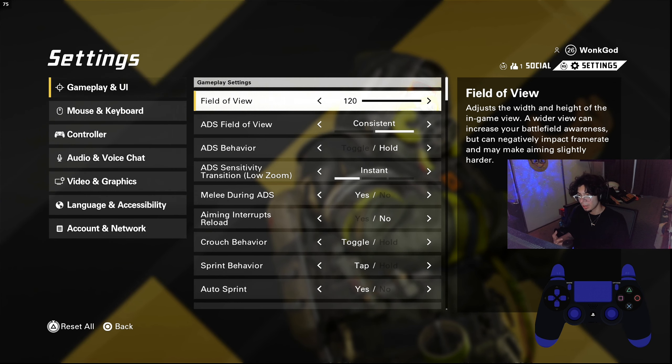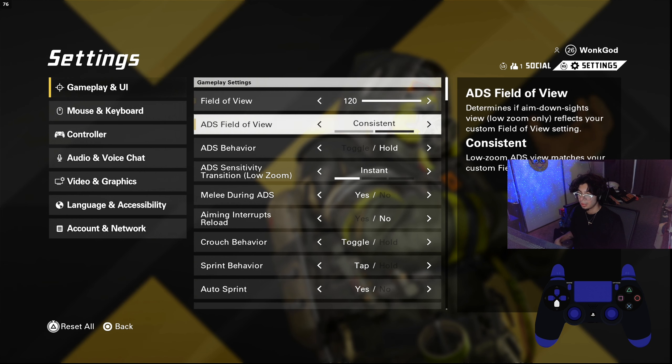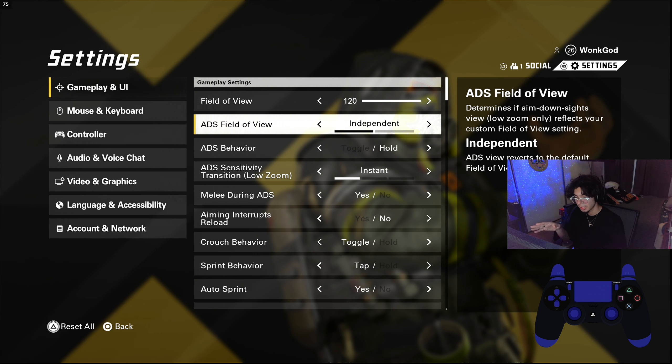You want your field of view at 100 or more. The maps aren't that big so you don't have to max it out, but I prefer it maxed. Stay in between the hundreds — around 110 is good. If you go lower, your FOV gets so tight in close quarters that you won't see people on your sides. 120 isn't bad, but if you're missing shots try lowering it slightly. Also keep your FOV set to Consistent, not Independent — if you switch to Independent it'll zoom back to default FOV when you aim down sights, which will mess up your shots.